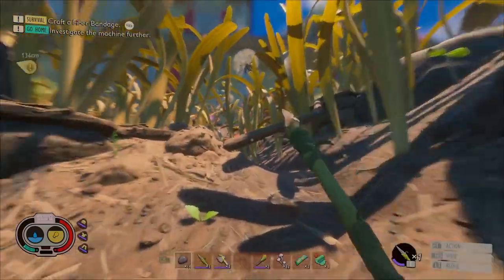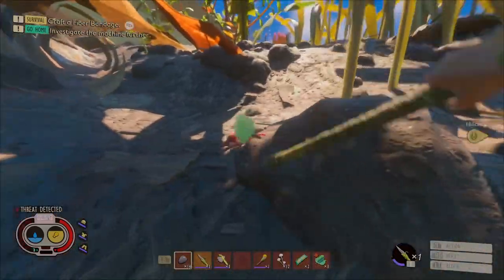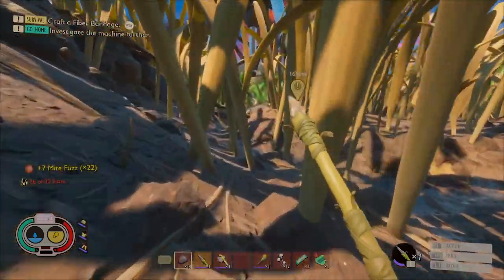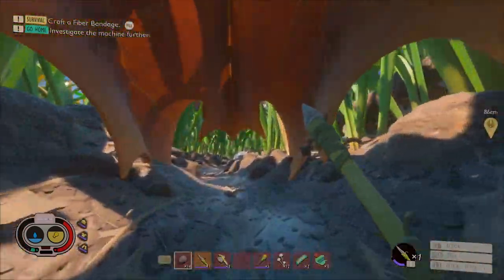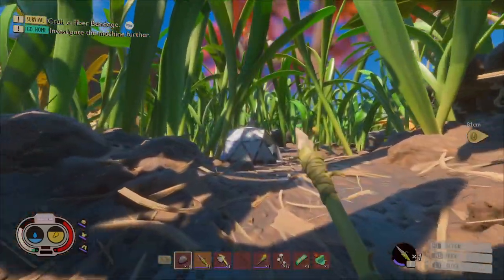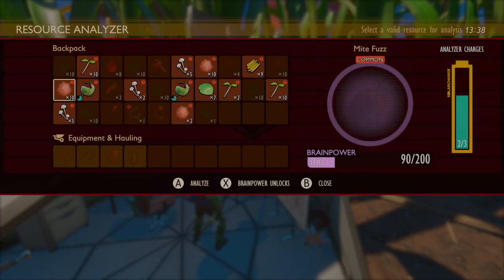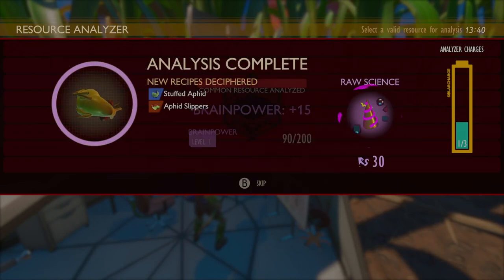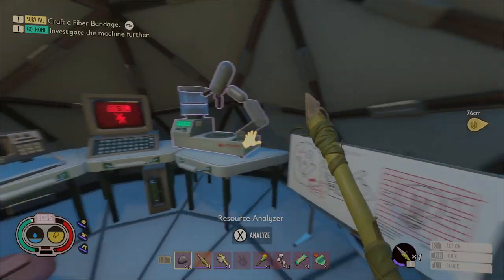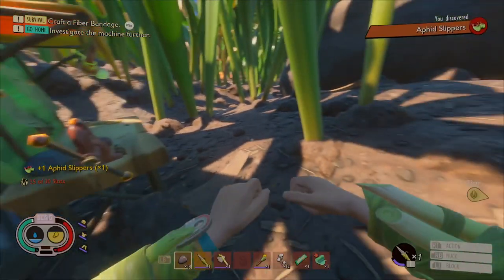I actually want to kill the rest of these mites around here so we can have some more fuzz. On our way back to the machine, we are going to stop at the field station to analyze more stuff. We should have a couple of charges ready. The quicker we get stuff analyzed, the quicker we build up raw science. We scan the aphids to unlock the aphid slippers, and we want to do the sprig so we can make a roasting spit. Let's get out here and make these slippers to get ourselves a speed boost.